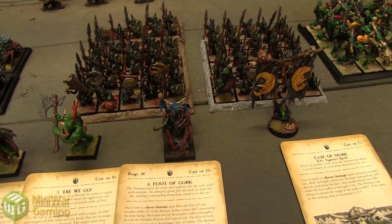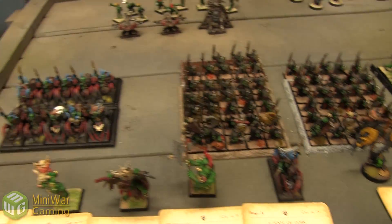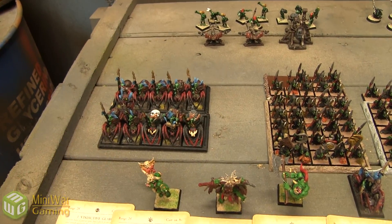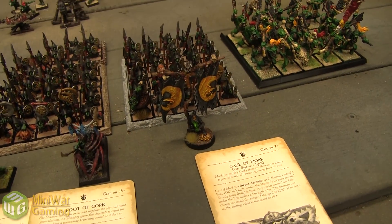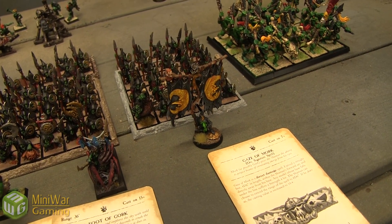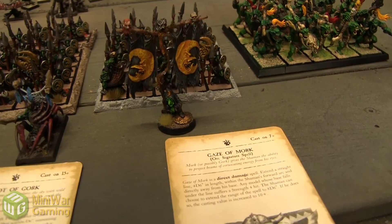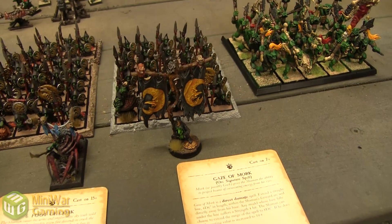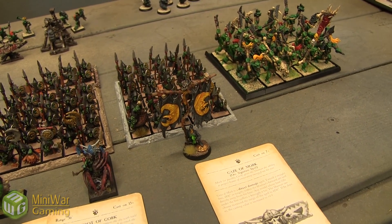We have the Spider Rider named hero, Snaggler Grobspit, and he makes them Death Creepers — so we have a squad of 10 Death Creepers. And then we have the Night Goblin BSB, my Night Goblin Big Boss BSB. Lee just recently painted this guy up — he's on a circular base in case we use him for Age of Sigmar. It's beautiful.